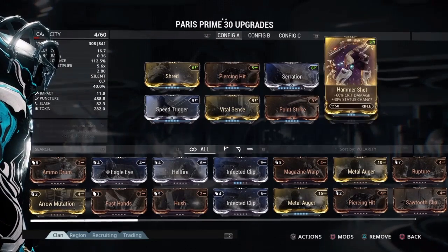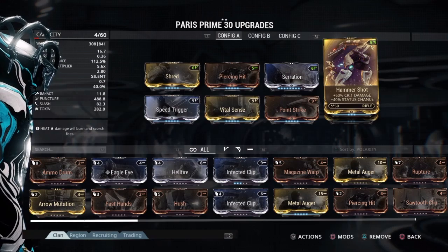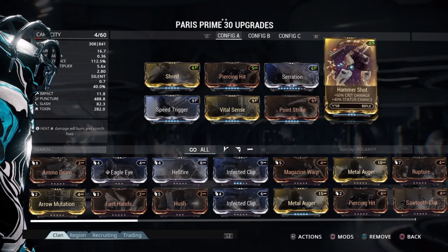Malignant Force, because I was just testing elements — that's fine. Hammer Shot: if you don't have it, you can buy it in the trading post. Quite cheap.